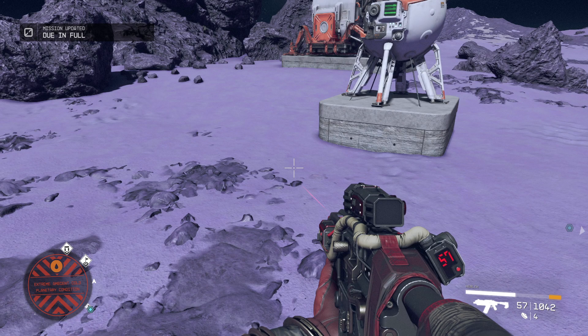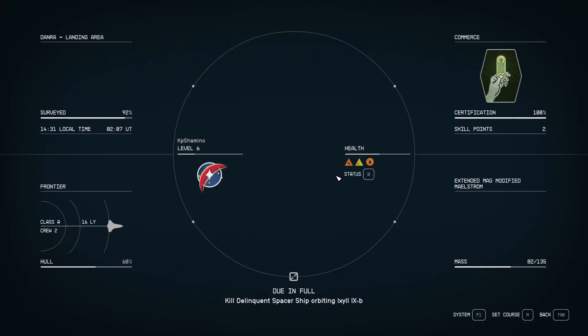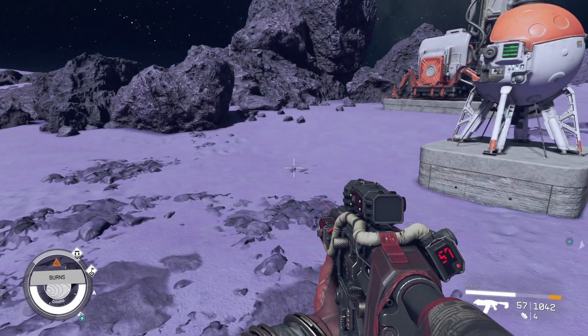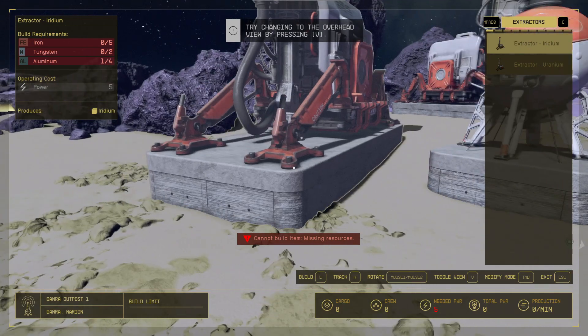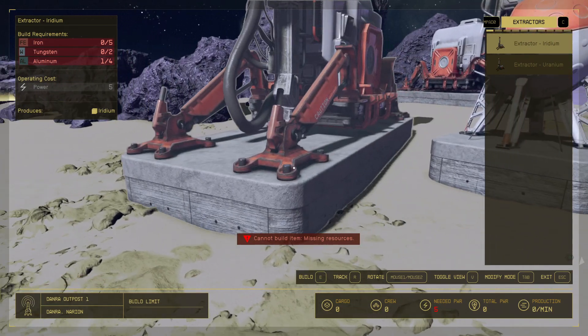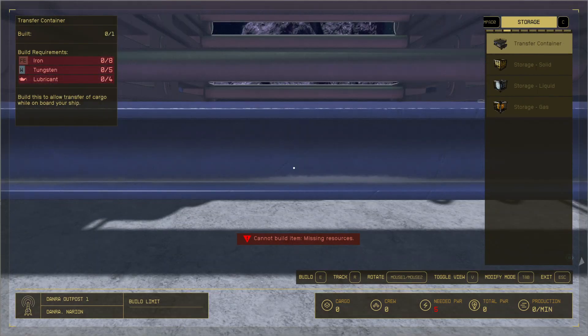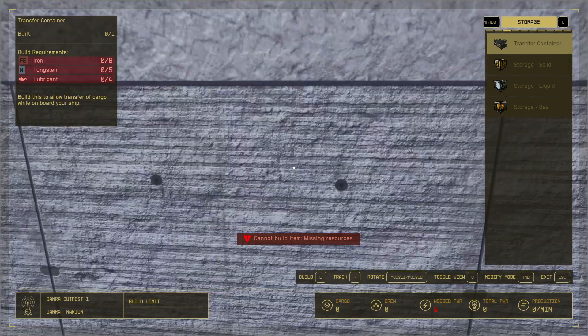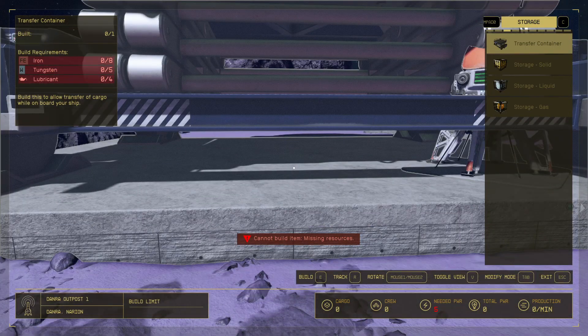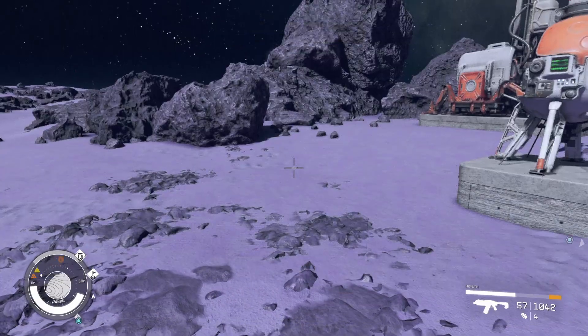Hello guys, KP Shamino here with a new video for Starfield. In this quick tutorial I'm going to show you something that I need for my base. I'm now at the part where I placed everything else already, and I saw that I need to have lubricant — so I didn't know where to get it, and that's what I'm going to show you.